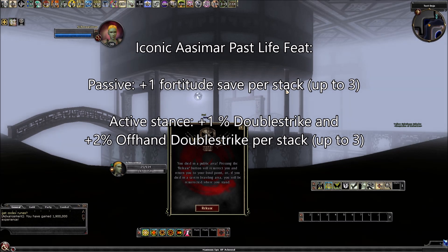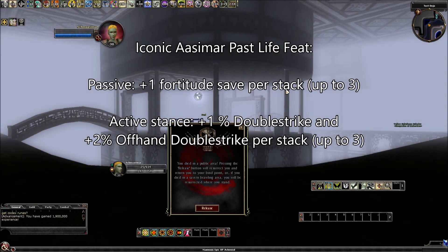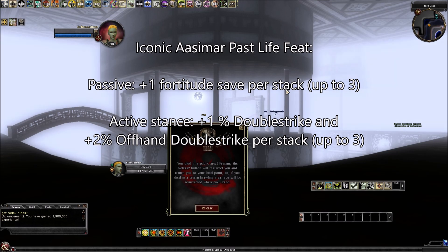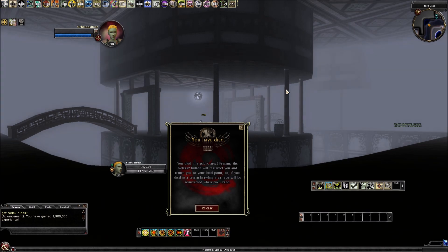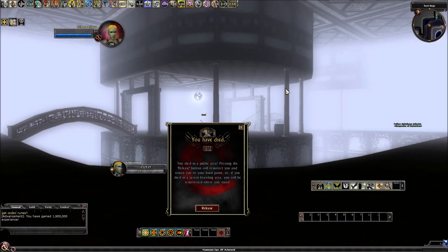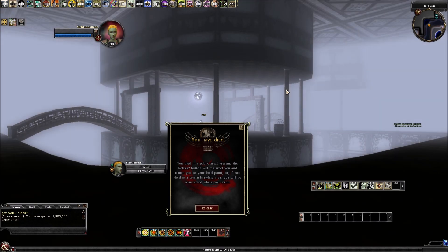So will I go for that? Probably. And then the active toggleable stance: you can only have one Iconic Past Life stance active at a time. The active one for Iconic Aasimar is plus 1% double strike and plus 2% offhand double strike per time this feat has been acquired, up to three. So you get up to plus 3% double strike and up to plus 6% offhand double strike by triple stacking this. Obviously melees out there are going to really want this one — that's pretty cool. I think that's all I'm going to do for this little video.